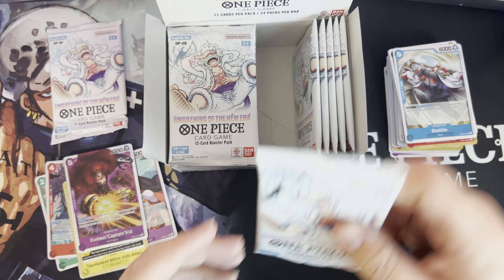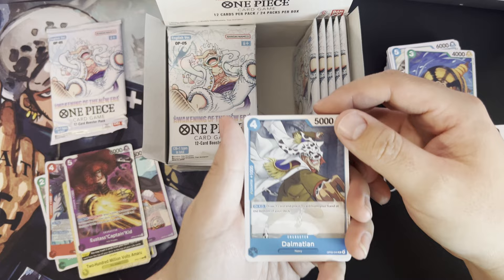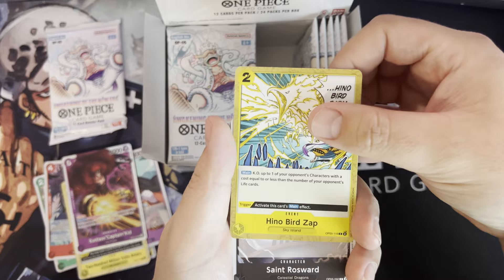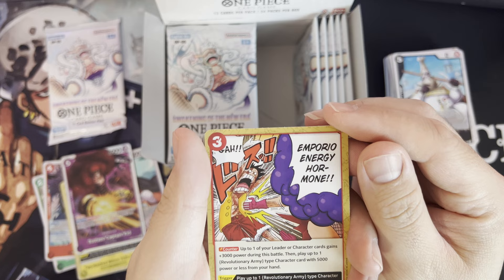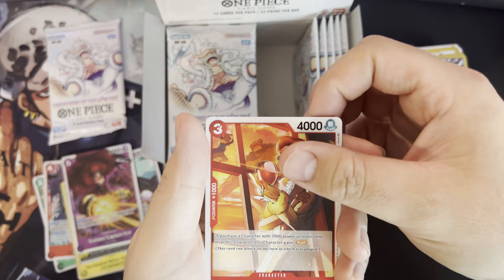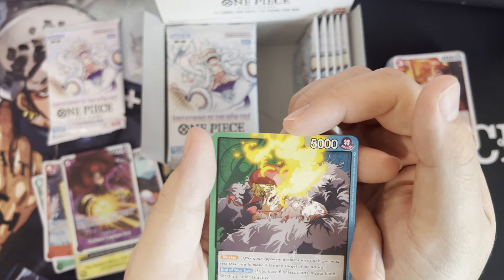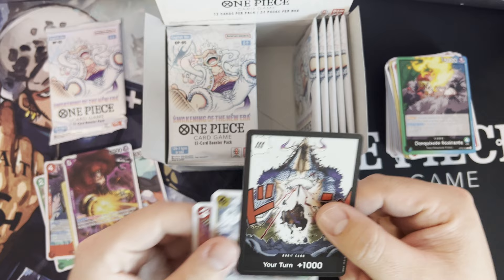Buffalo, Pancilla, Dalmatian, Bagaya, Neno, Bird Zap, St. Rosewald, Emporio Energy Hormone Power — up to one of your leader or character cards gains plus 3000 during this battle, then play up to one revolutionary type card with 5000 power or less. He's a leader with blockers — if you have six or less cards in your hand, set this leader as active. Morley and Ohm! And here's the new Dawn — wow, that looks nice.